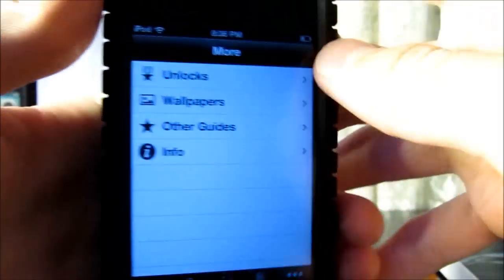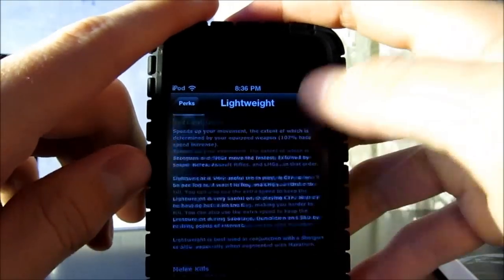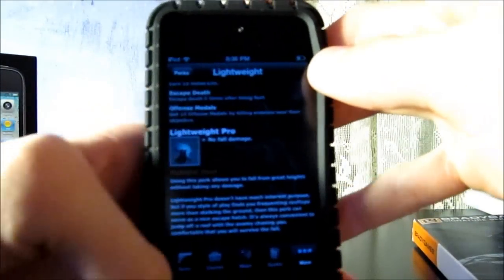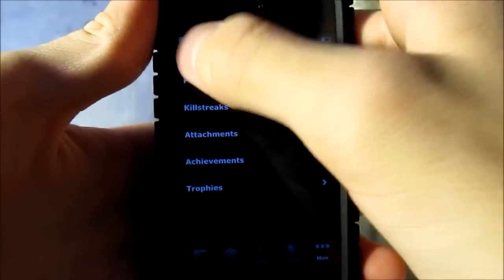Down here there's a button called More. When you click on it you have your Unlocks, which will show you perks. You click on a perk and it'll tell you its details, its pro benefit, and its tactical uses. You can do the same for killstreaks, attachments, achievements, and trophies.